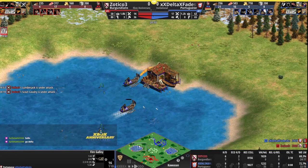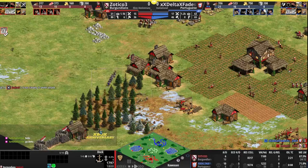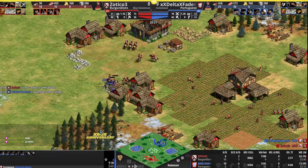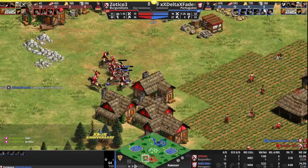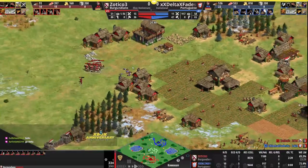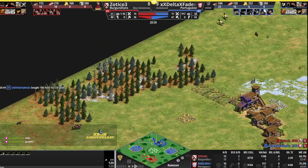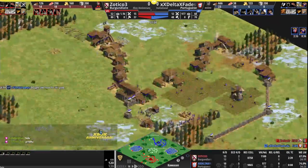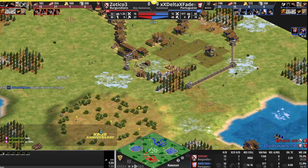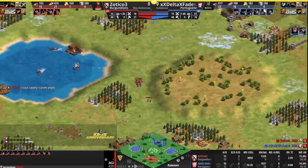Scout trying to take down the dock, a couple fires heading over to push those back. Zotico still not wanting to produce from the dock to try to reclaim the water — pushed off wood by the archers. Skirms out for Zotico, getting some good hits on the spearman — spearman going down, scouts diving in and clearing up the remaining army. Well microed from Zotico to get that big clear. Zotico has 10 scouts. We saw on Kawasan last time Zotico went legitimately full feudal, not clicking up to Castle Age at all, just making a ton of scouts — seems to be what he has in mind to do here again.